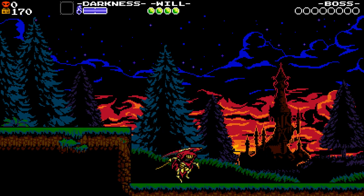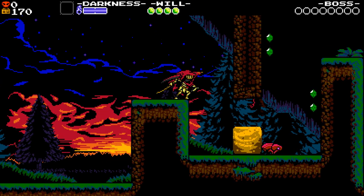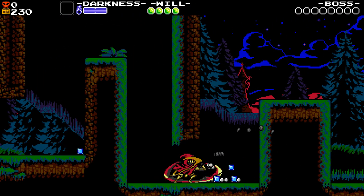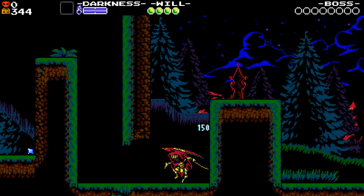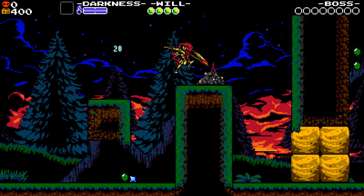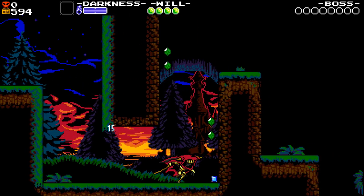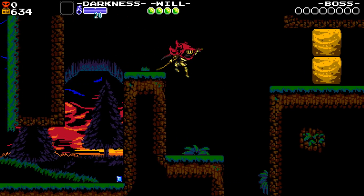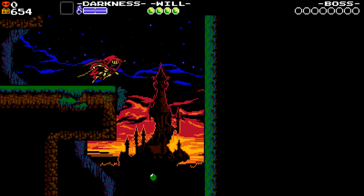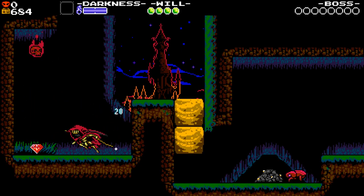Specter Knight's crux is that he can wall jump. He can also climb walls a little bit, so you can kind of run up walls. He's a lot about this Ninja Gaiden-esque movement. He has combos — a standard attack, but you can also do this dash slash. You actually automatically lock onto nearby enemies and objects, and if you are in range, you automatically swing towards them. This plays a lot into how his movement works as well.